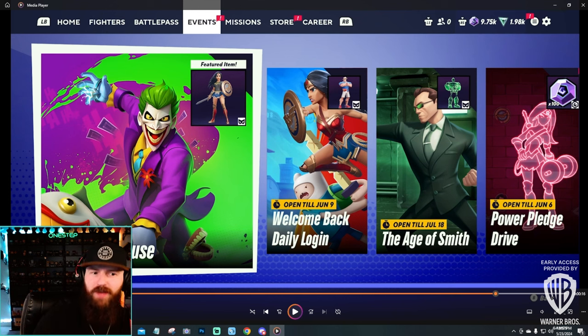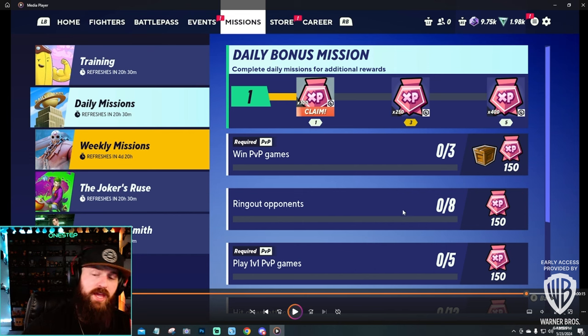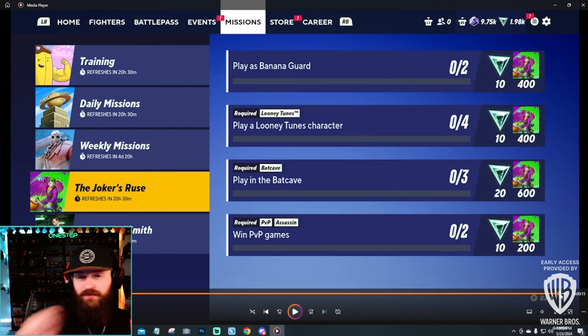For just a brief moment the footage shows the Events tab — we have Joker's Ruse, Welcome Back Daily Login, Age of Smith, and Power Pledge Drive. Some events are open for a while; Age of Smith is open until July 18th. These unlock cosmetics like the Wonder Woman cosmetic, a Superman skin, the Matrix Iron Giant skin, and Gleamium from the Power Pledge Drive. In Missions, there's Training, Daily Missions, and Weekly Missions. Daily missions include things like logging in, winning PvP games, ringing out opponents, and playing 1v1. Weekly missions push you to try other characters, like hitting a fully charged attack with Jason.